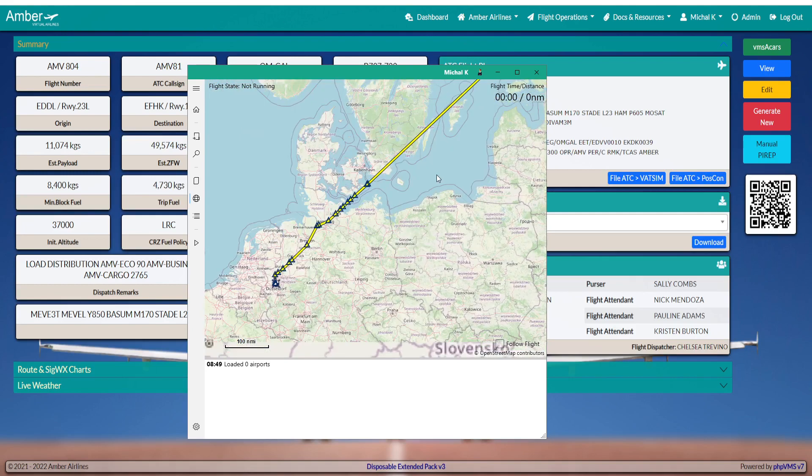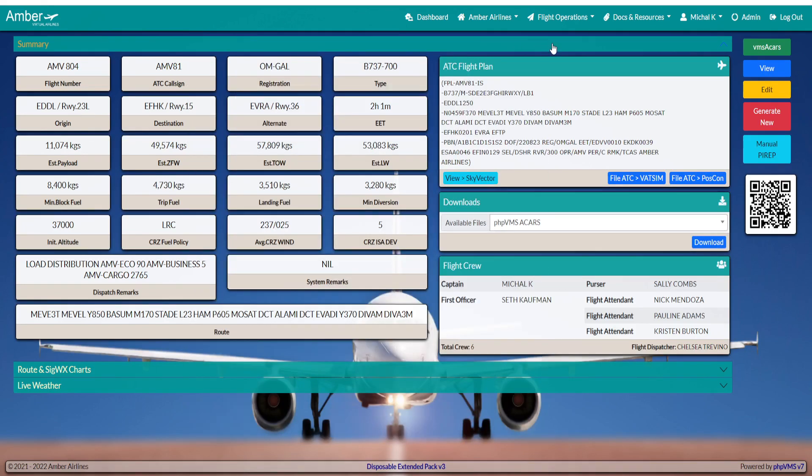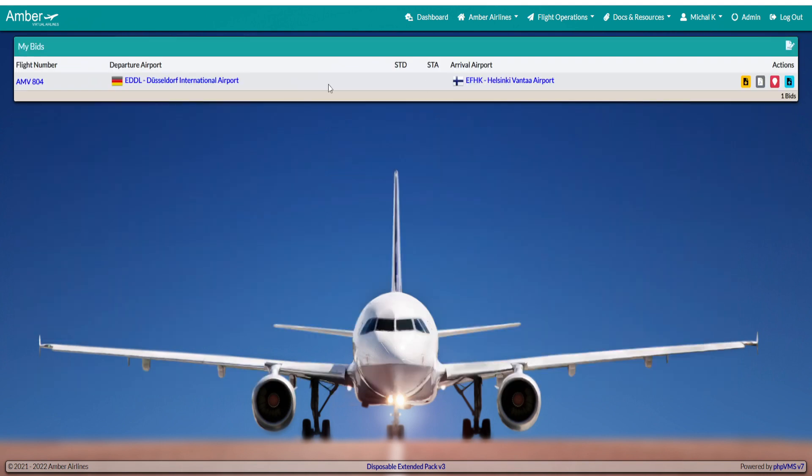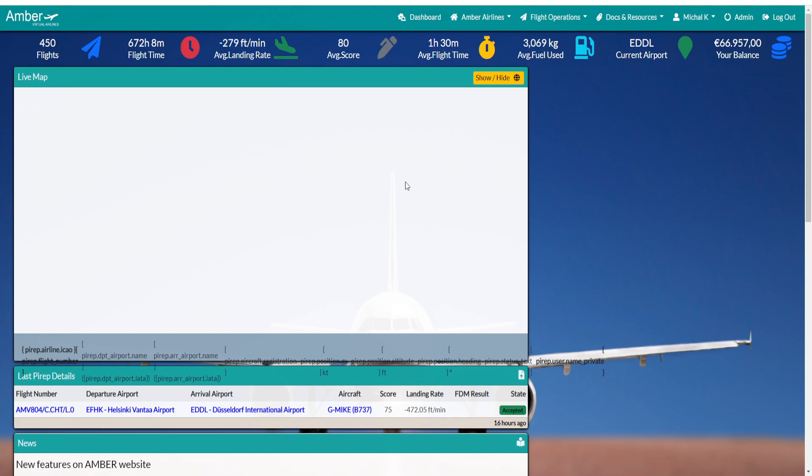Sometimes it can happen that you want to delete your booking. Go to your profile bookings and you will see your bookings. By pressing the red Remove button, it will delete the booking. Now back to the dashboard.